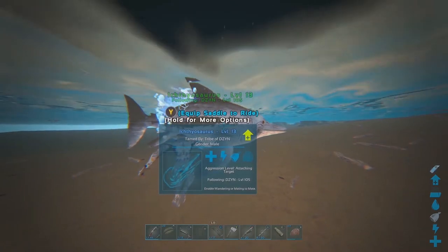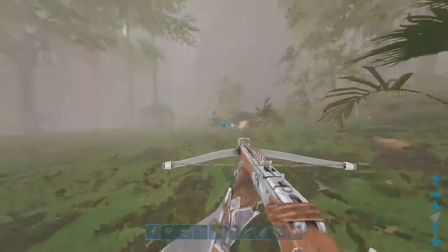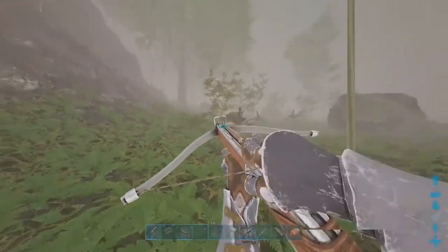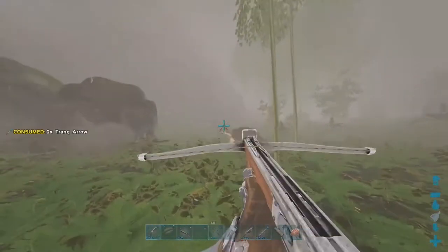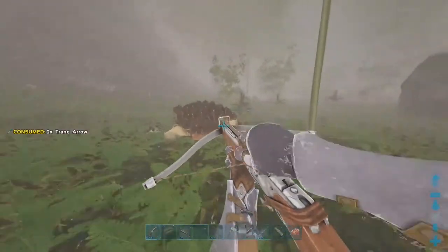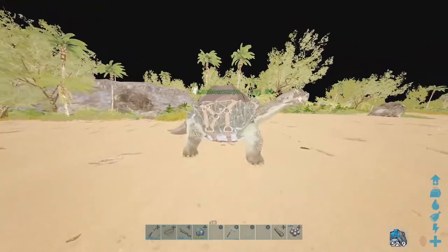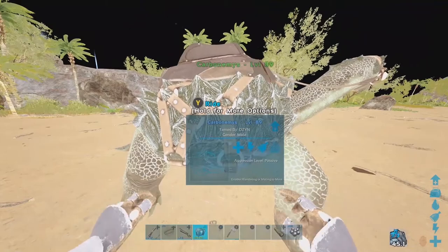Then you're on to step two, which is basically just taming a carbo. Go locate yourself a carbo and knock it out. Doesn't have to be anything special — find yourself an average, decent level. Doesn't have to be some insane bloodline carbo. This is the one I ended up using: prim saddle, 7k health. You honestly could have done it with a worse one.